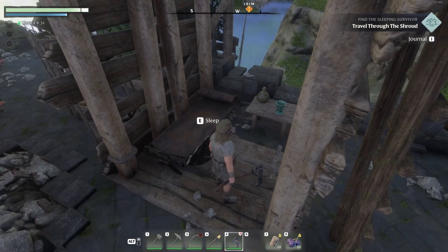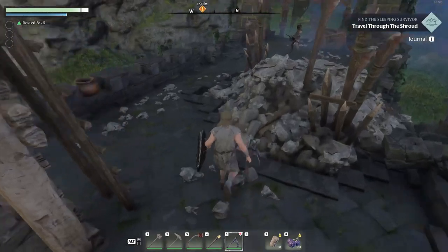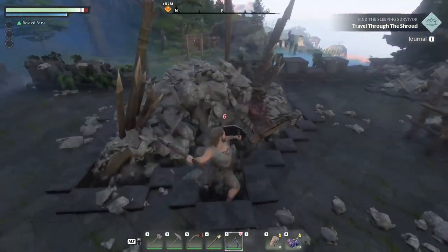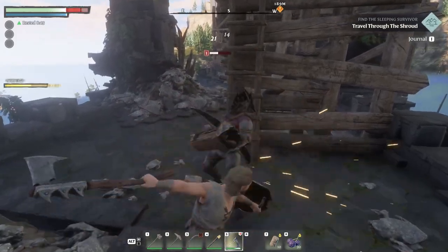If you need to rest or move the night along, there's a bed here. There's an enemy up ahead — an Arbalist Scavenger. Make sure you try to dodge the shots if you can. They do track a bit, so it's usually better just to jump on them and beat them to death.